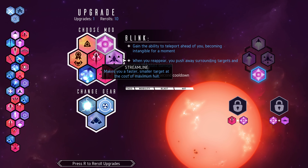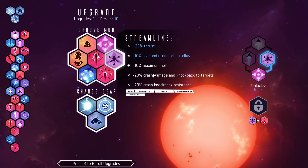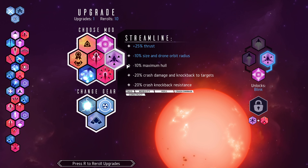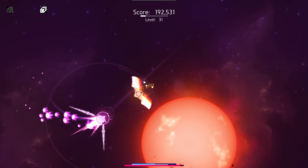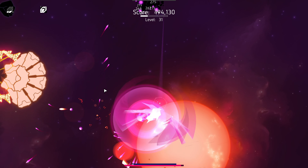Blink: can they build a toroid ahead of you, becoming intangible for a moment? No thank you. Streamline — more thrust? Yeah, why not? Let's get more thrust. More thrust means more damage, right? But also, now that I think about it, it also means I can't stop moving even faster.